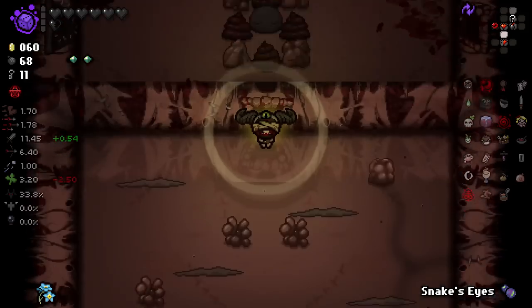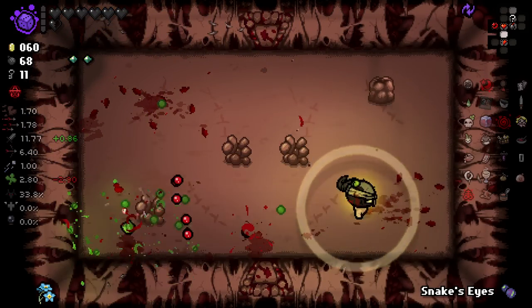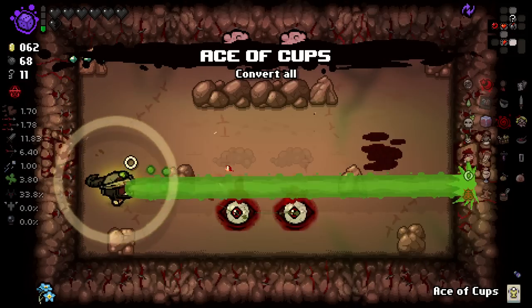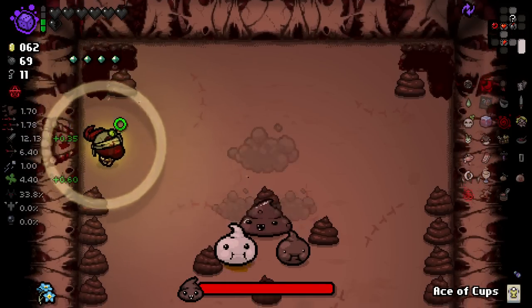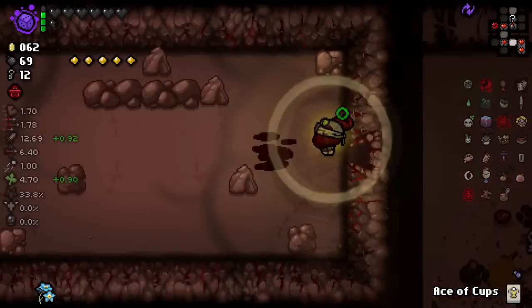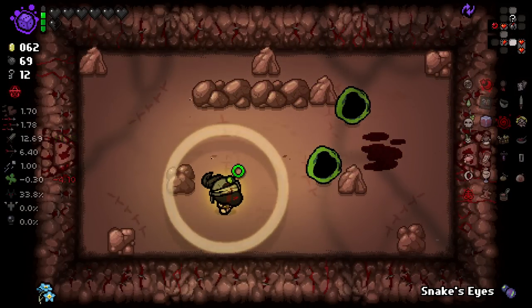That was close. More Black Hearts for us. These enemies are a pain. I keep forgetting we've got deep pockets as well. Eternal Dippy — no thank you. And Dingle — no thank you. We are speeding. I used the wrong one — there's my Ace of Cups over there.